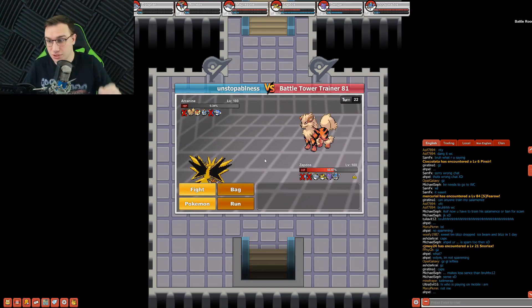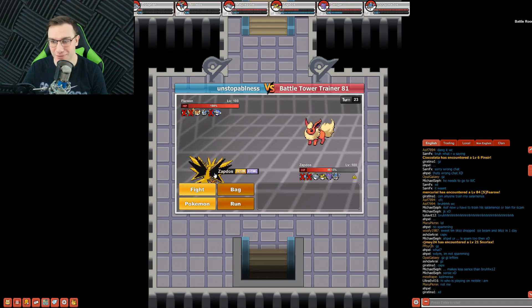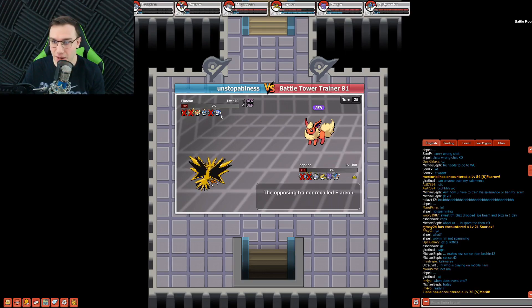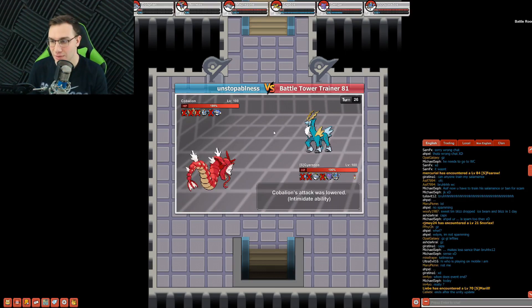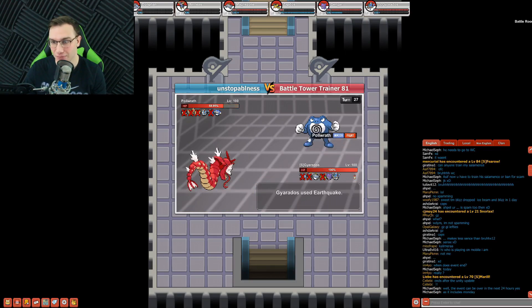We'll just Roost up here. He's probably gonna kill himself — yep, he killed himself with the Rocky Helmet. We probably could have Drill Pecked him there and taken less damage, but whatever. Zapdos is coming in clutch. He lowered his own Attack and Defense, so I'll go for Drill Peck — that almost KO'd it, and he killed himself too. He has Cobalion and Poliwrath left. Cobalion is dead so Gyarados comes in. Earthquake is gonna destroy this thing. He thought he was going for a Water-type move. We missed the Toxic — don't even worry about that.